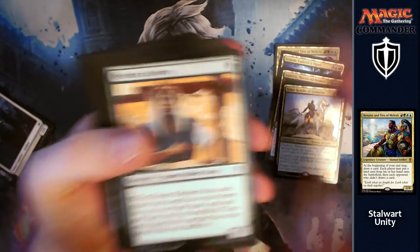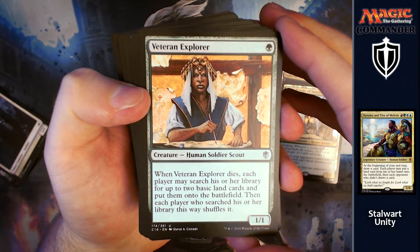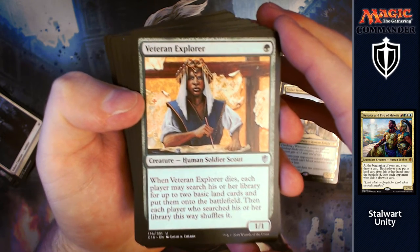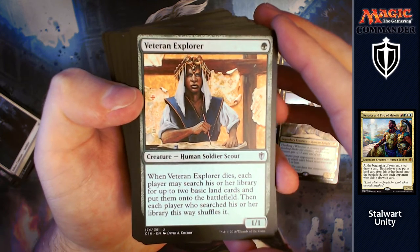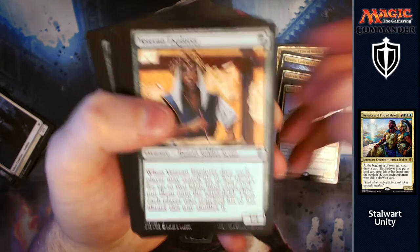Then we've got our double-sided tokens there — I really do like those. First up we've got Veteran Explorer. For one you get a 1/1. When he dies, each player may search their library for up to two basic land cards and put them onto the battlefield, then each player who searched shuffles their library. To be perfectly honest, everybody's going to want to kill that. You're just happy for it to die because it's just going to be land ramp for everyone.